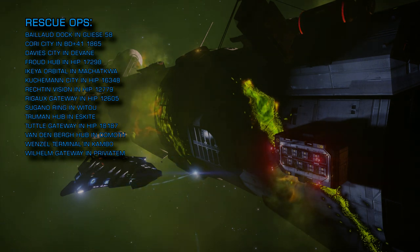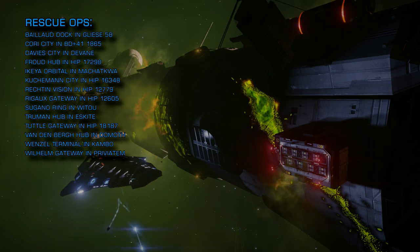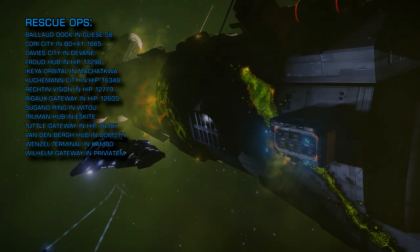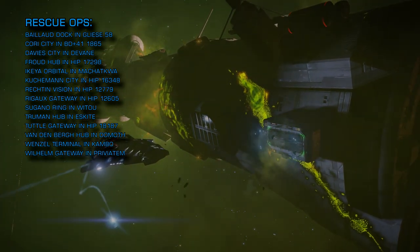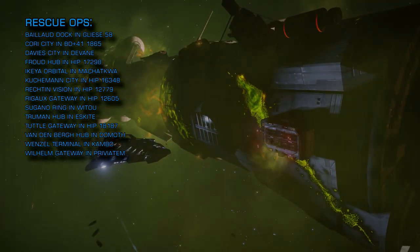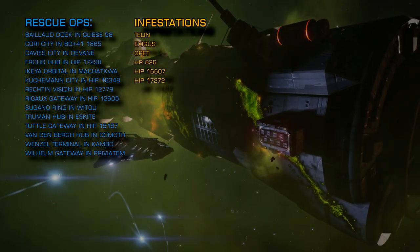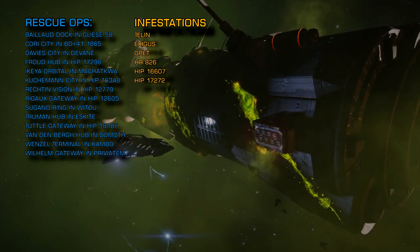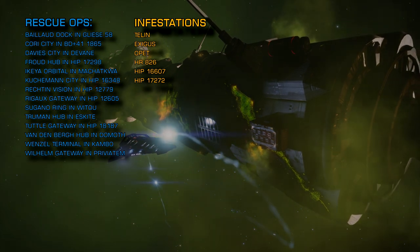Wenzel Terminal in Kambo and Vilheim Gateway in Previatem. Remember CMDRs, if you are going into a burning station bring all the heatsinks. Scout vessel infestations are being reported by the Eagle Eye sensor network in the following systems: Telin, Exegas, Opet, HR 826, HIP 16607, and HIP 17272.